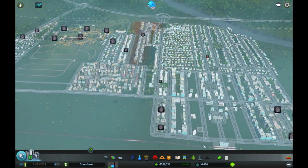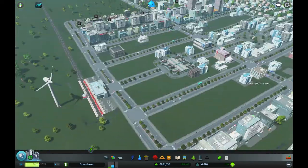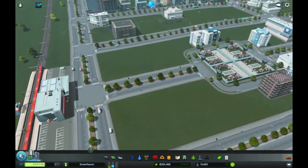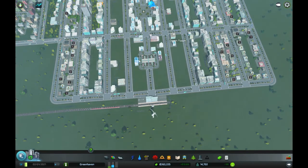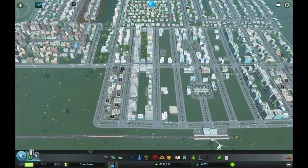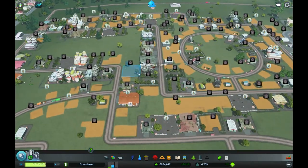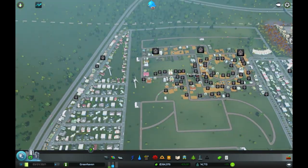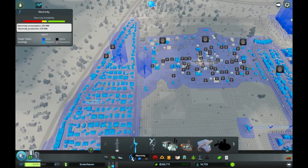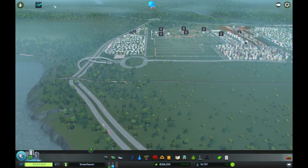Fabulous, good — so that worked. So the train station is in. Plenty of trains coming in and out taking people in and out, so we've at least connected that up and there is a place for them to go. We've got 262,000 then. Let's have a look at the metro — I think there's less there now than there was before. Maybe that's helped a little bit. Let's just have a look at that electricity — is that connected? It is.